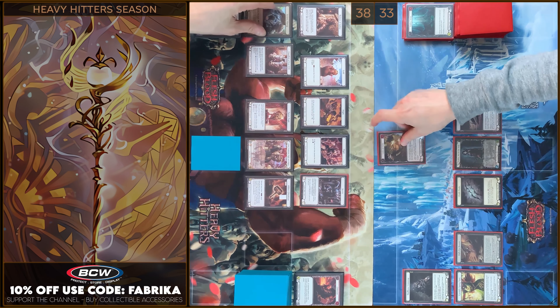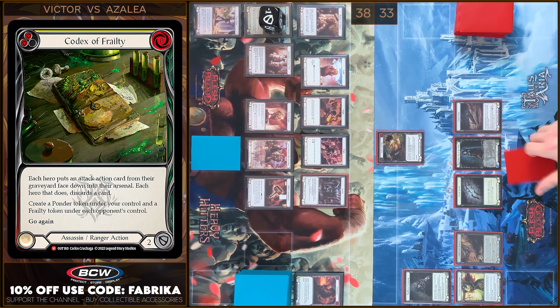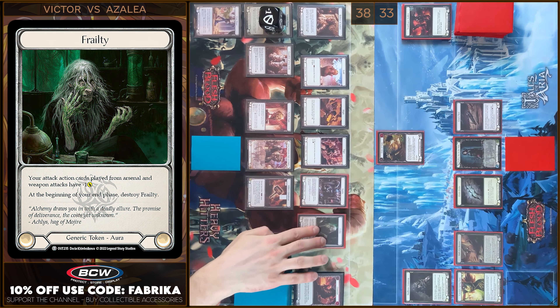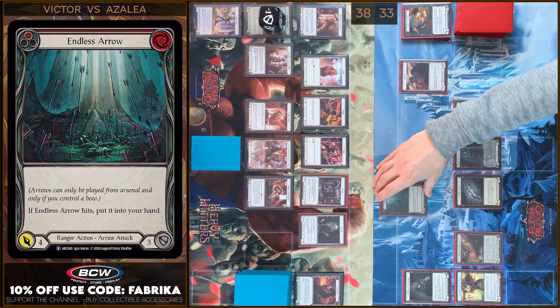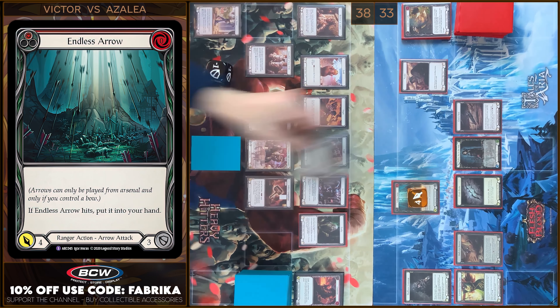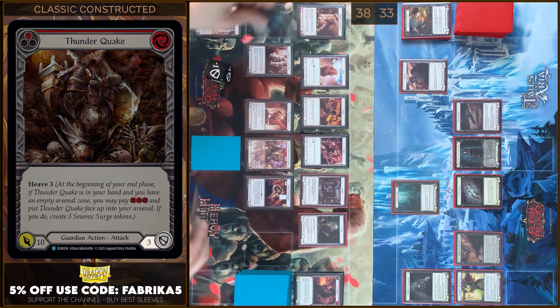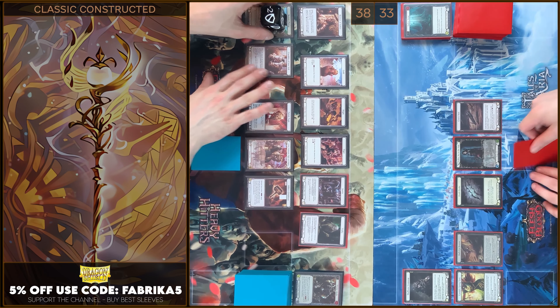Next, I'm gonna play Codex of Reality. I will return Endless Arrow. Here is your Frailty token. Here is my Pounder token. And I'm gonna play Endless Arrow one more time. Four damage. Block four. That's all. Let's move to my End Phase. I'm gonna destroy Pounder token, draw a card, and Arsenal this card.